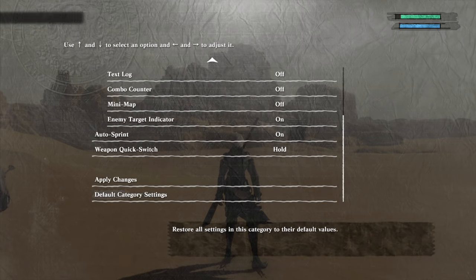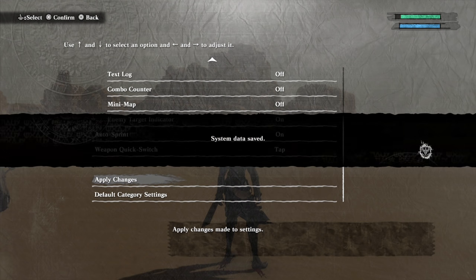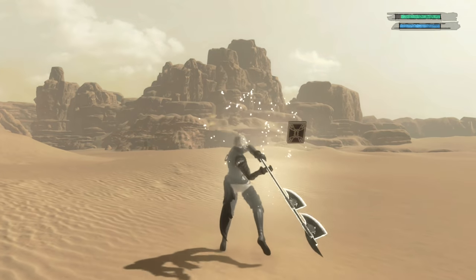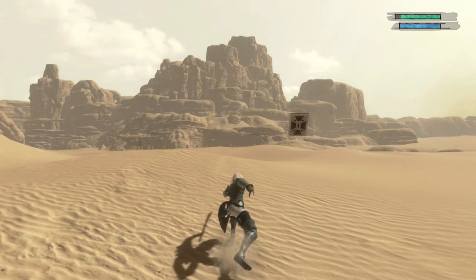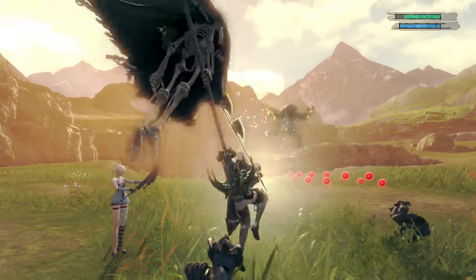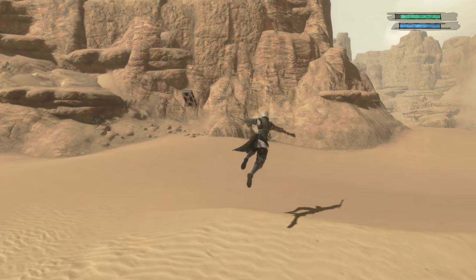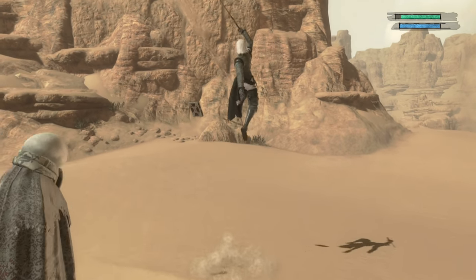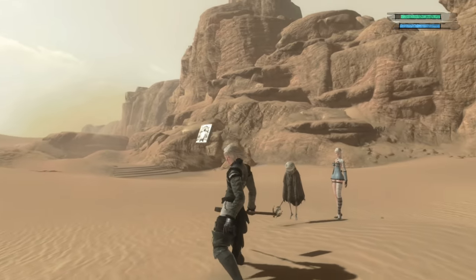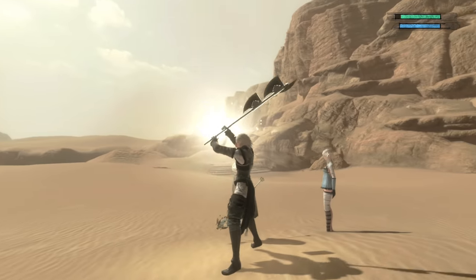Once you reach the point where you can wield different weapon types, you'll want to head into the options menu to change weapon quick swap to tap instead of hold. Having weapon swapping set to a simple tap of the D-pad better allows you to weave different weapon types into your combos. There's a brief delay when changing on the ground, but you can maintain a string by using this during an aerial combo, and you can start this all off by launching an enemy into the air with a press of the heavy attack button right after pressing jump.